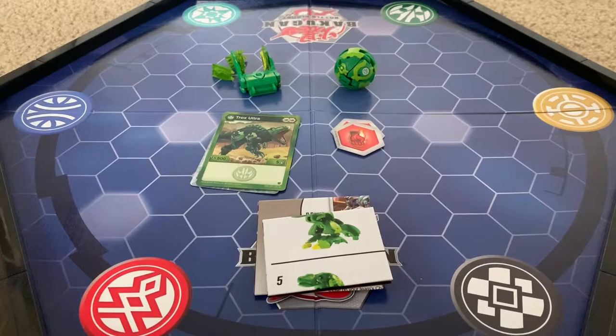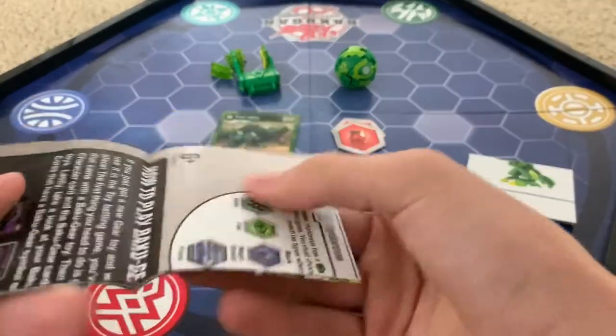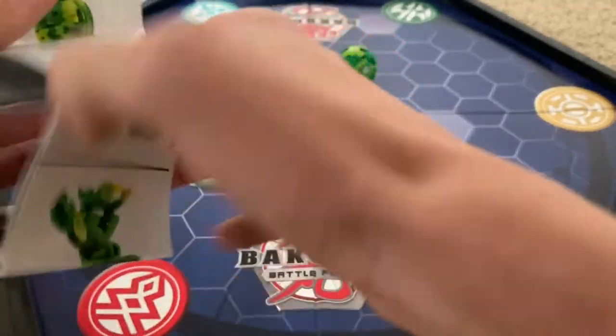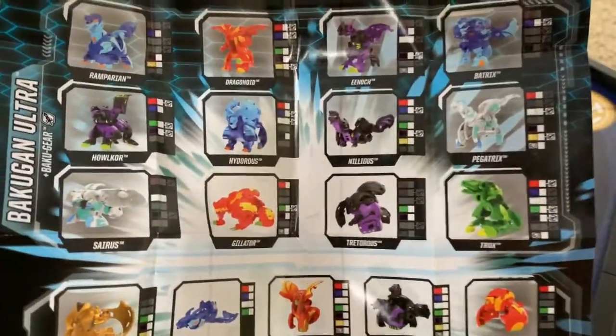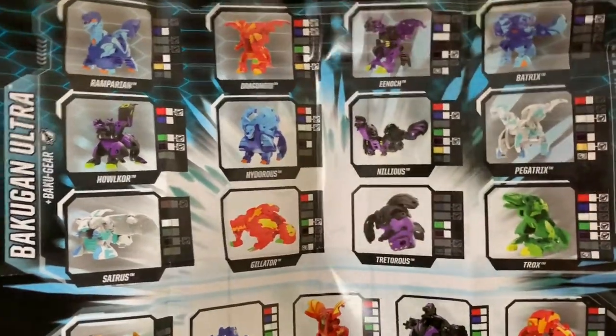Here's everything out of the box. First thing we'll look at is the paper inserts — basically how to play the game, the normal game, not the card game. Here is how to close up Trox, and all the new Bakugan that are coming out. Here are all the cores, and here are all the Ultras. I really want Sereus and Gilator — those two are really cool.